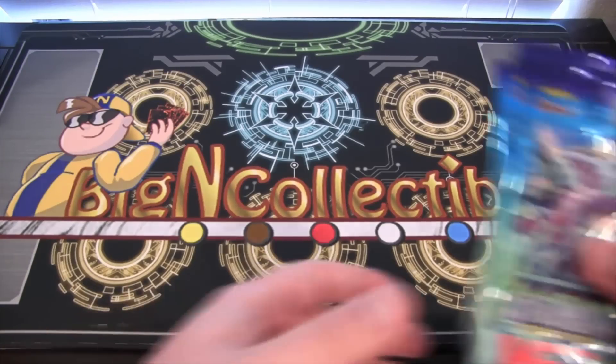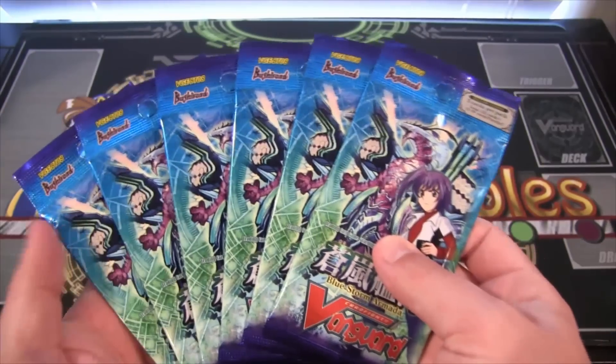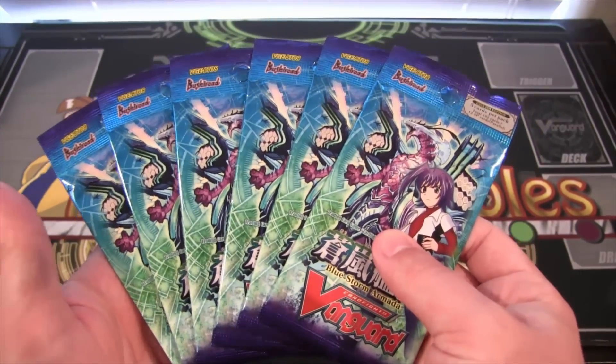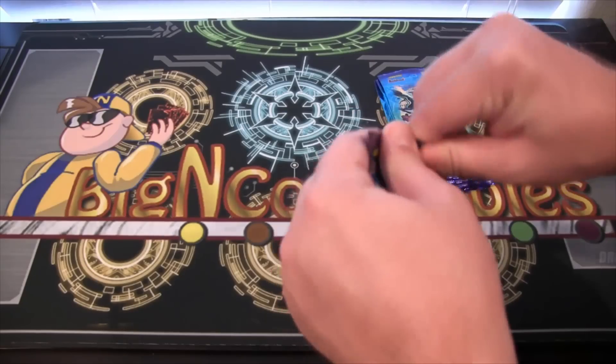What's up everyone? This is Cyberknight at CCG, and today we're going to open up six packs of Cardfight Vanguard Blue Storm Armada. So we're going to see what we get from these, and just kind of a random opening I thought would be cool. I got these from Big End Collectibles, so be sure to check them out as always. Link in the description.